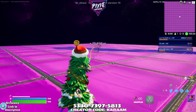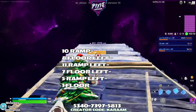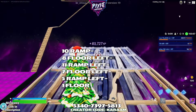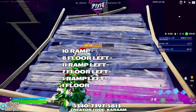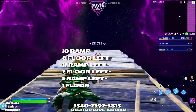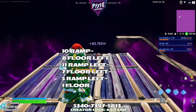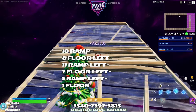Now to the front left: ten ramps up, eight floors to the left, eleven ramps to the left. If this is helping you grind your battle pass, make sure to hit that sub button — new XP maps posted daily. Seven floors to the left, five ramps to the right with a floor at the top.